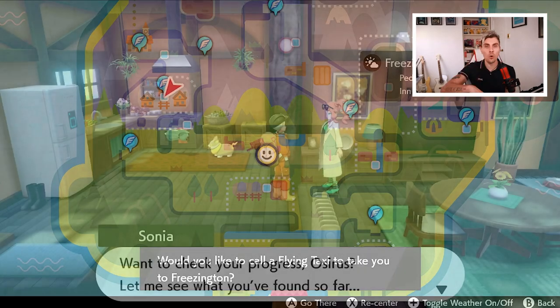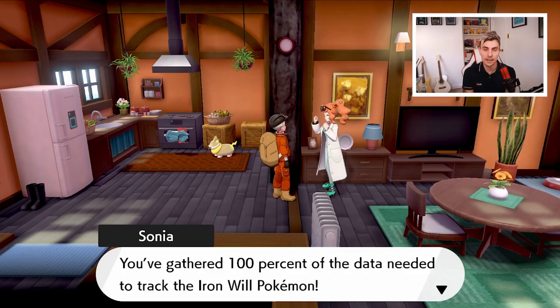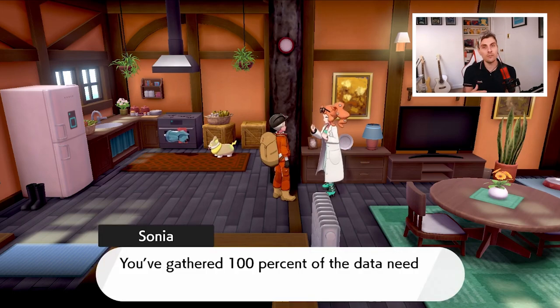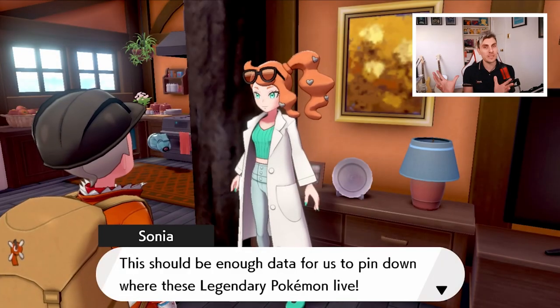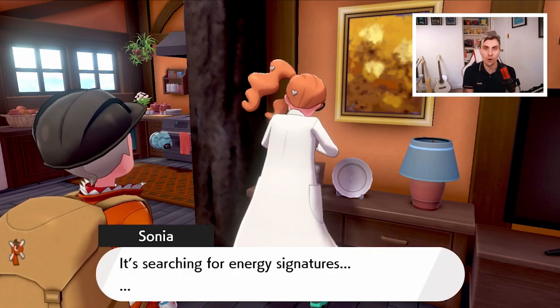When you've got 100% complete on all footprints for Terrakion, Cobalion, and Virizion, go back to Freezington and pay Sonia a visit. She'll inform you about her completed research, and now being at 100%, she is able to identify the exact locations of these roaming legendaries. The first legendary we're going after is in the Giant's Bed.